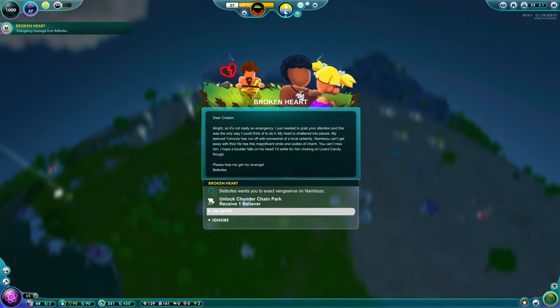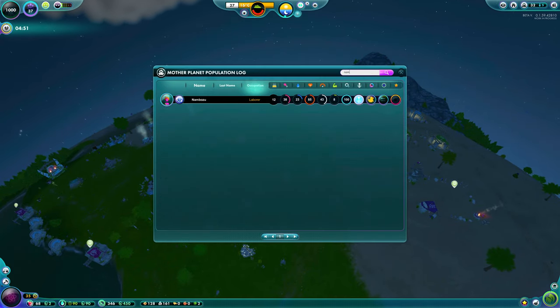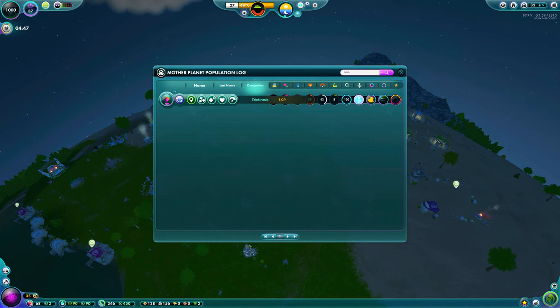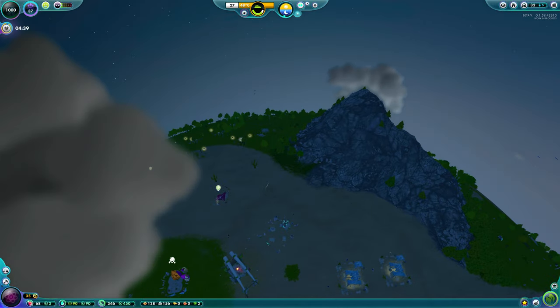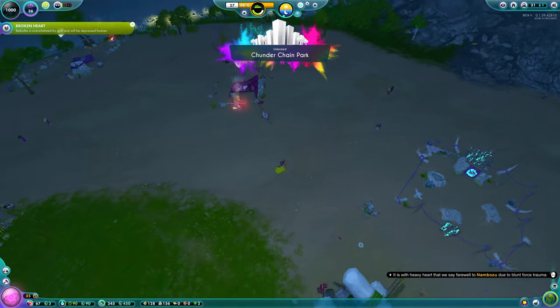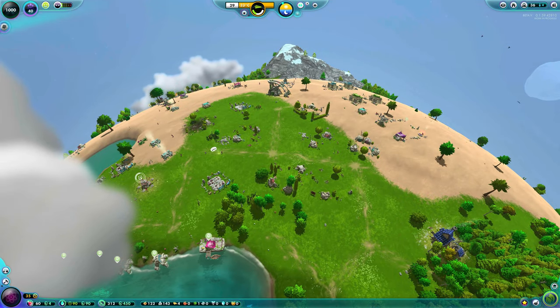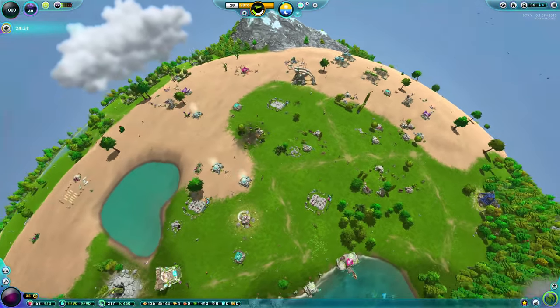Broken Heart can be triggered at any time — all you need to do is use your lycupido spell to make someone fall in love who is already with somebody else. It then gives you a quest to kill the cheetah. Simply pick them up and drop them, and the quest is complete.